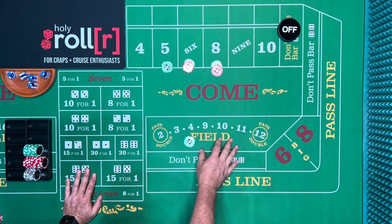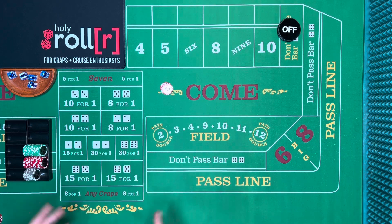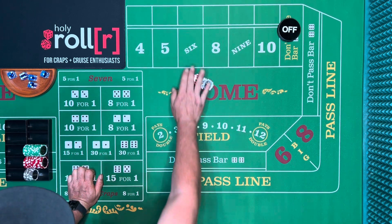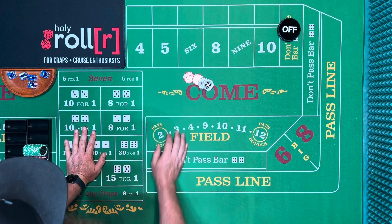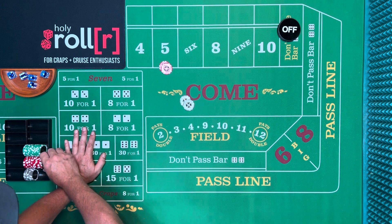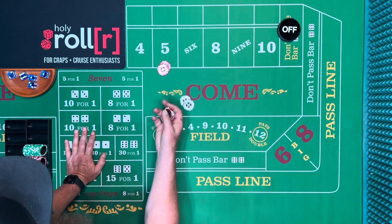On a cruise — and this is only on a cruise with Royal Caribbean — the field bet has a $1 minimum, which is interesting. On a regular $10 table, the six and eight must be bet in multiples of six, so the minimum is $12. The five can be bet in multiples of five, so $10, $15, $20, etc. But on a cruise, the field minimum is just $1, which changes the math significantly.